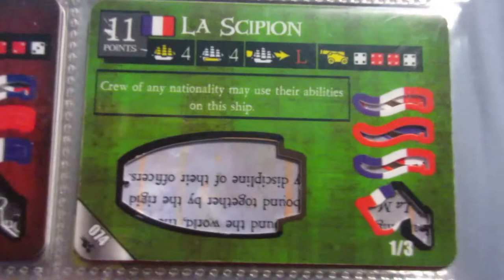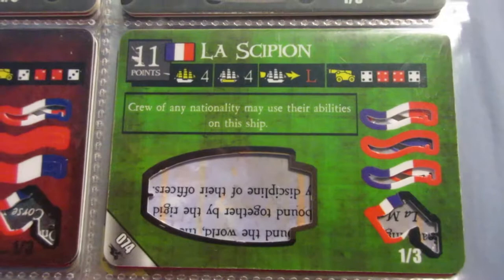This one, the ship isn't too good. I find her boring - everything about her is boring except for the ability. The French already have a pretty good selection of named crew, so you usually don't need to use that ability too much with the French. And we'll see a similar ship soon, I think.